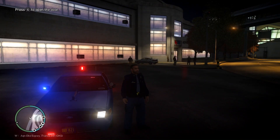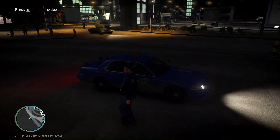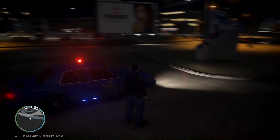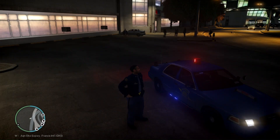Hey guys, how you doing today? Officer Wings here with another episode of GTA 4 LCPDFR, Michigan State Police Series. Today's going to be episode 4. We're going to do a morning shift. It's currently 5am. We're going to go around and see if we can catch some speeders or anything else like that and see what kind of calls we can get into.